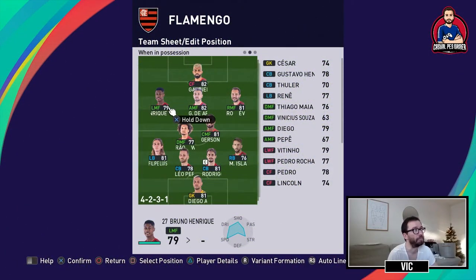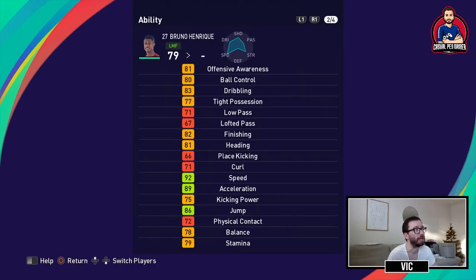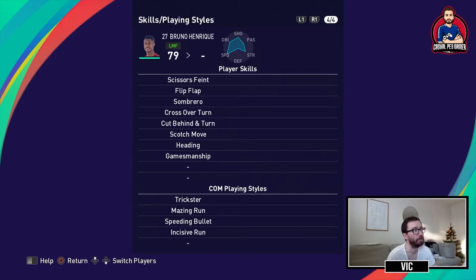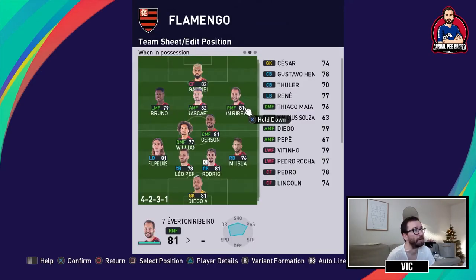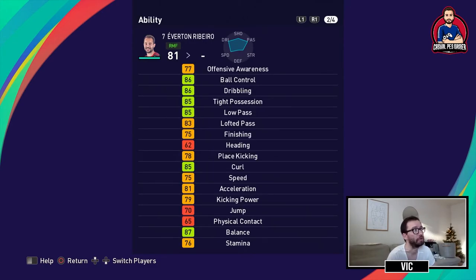On the wings, on the left side you have Bruno Henrique and on the right side Everton Ribeiro. Bruno Henrique can play anywhere up front — he's a prolific winger who inspires dribble through. He has ball control, finishing, heading, good speed, and kicking power. He doesn't have the double touch but has the cut behind and turn. On the opposite side, Everton Ribeiro is a roaming flank who inspires low pass and lofted pass, and is left footed. He'll cut inside to shoot or pass, and has ball control, low pass, lofted pass, finishing, good curl, speed, and kicking power.